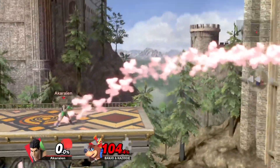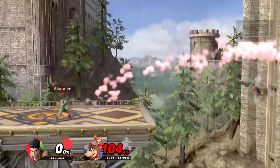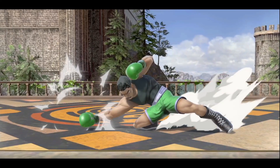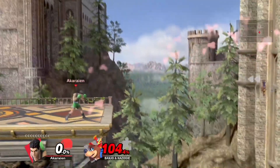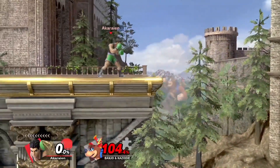Little Mac's F-tilt has an insane threat range and you can pressure your opponent with it immensely. It is so big that it is even unreactable when you're half across the stage. This can be amplified even further with pivot cancelling it. Pivot cancelling allows Little Mac to get an insane momentum boost on his tilts, but especially on his F-tilt he reaches insane lengths, making F-tilt a fearsome moving neutral which gets Little Mac to crash through it and instantly gain advantage state.